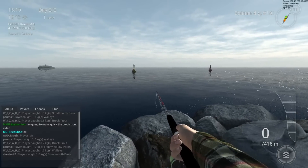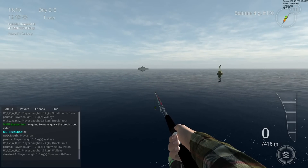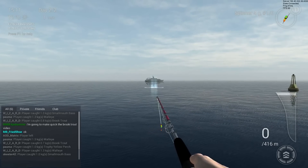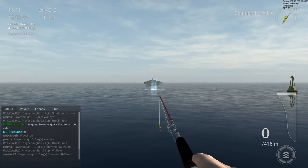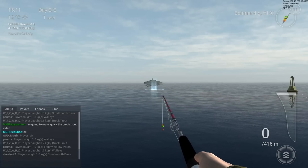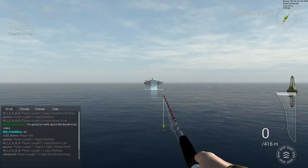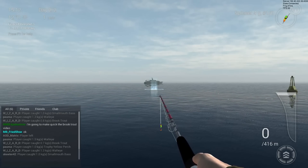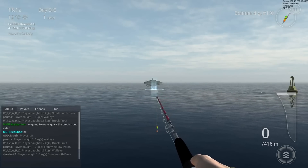At the lighthouse you have two positions that are really good for brook trout and brown trout. You come to the edge of the rocks and throw towards the boat. The area where the trout sits is around 50 meters - I got one at 50 meters, 55 meters, 48 meters, all brook trout.